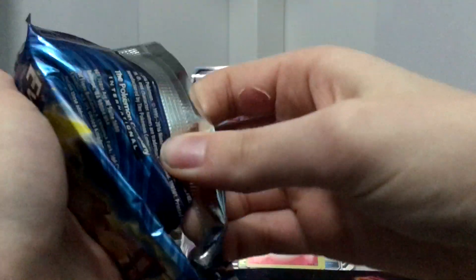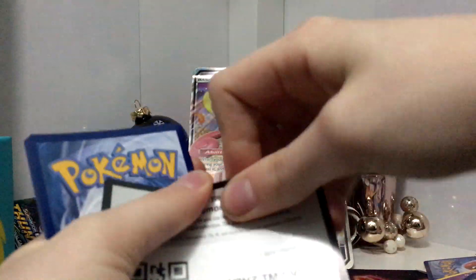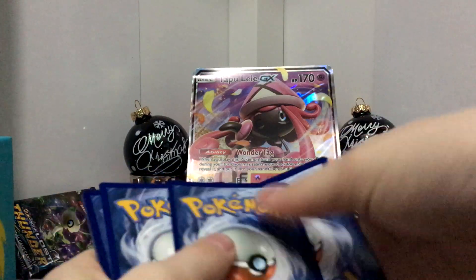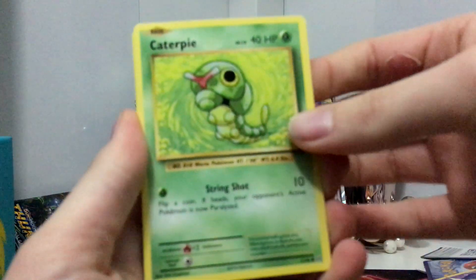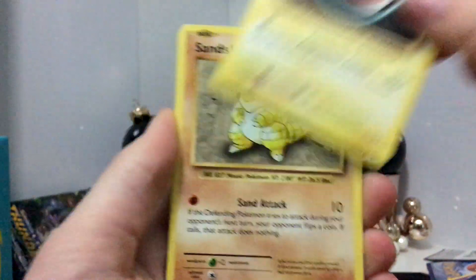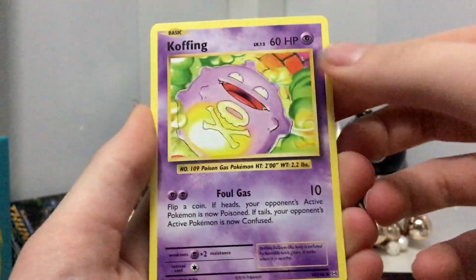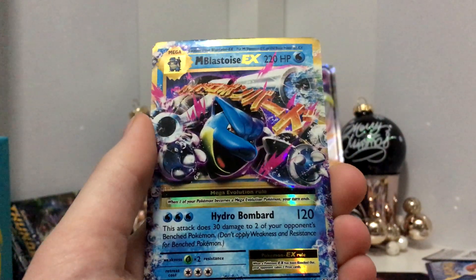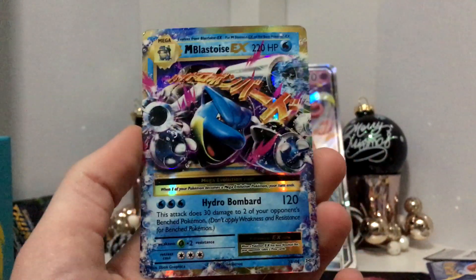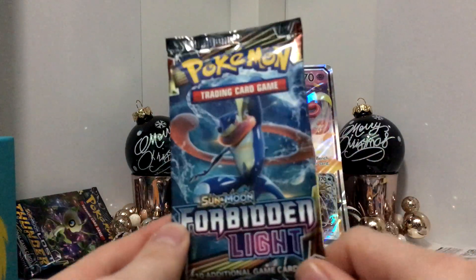Another Evolutions. Here is the code card. We have a Caterpie, Magnemite, Fall Twerp, Sand Shrew, Poliwake, Netapod, a Professor Oak's Hint, Koffing, Neaterina Reverse Holo. Oh, and a Mega Blastoise EX! Unfortunately I think this is the only thing we actually have. But there we go — that's a good pull. So this is a successful video.